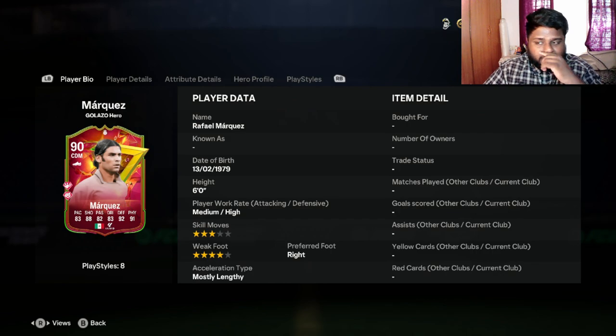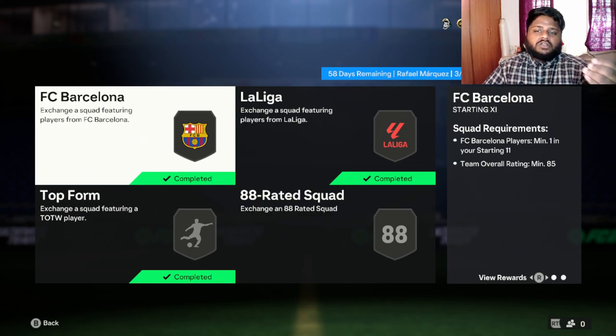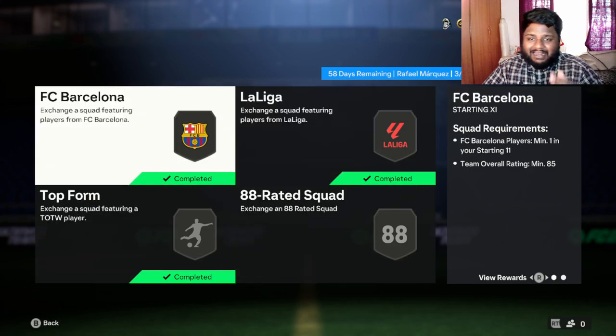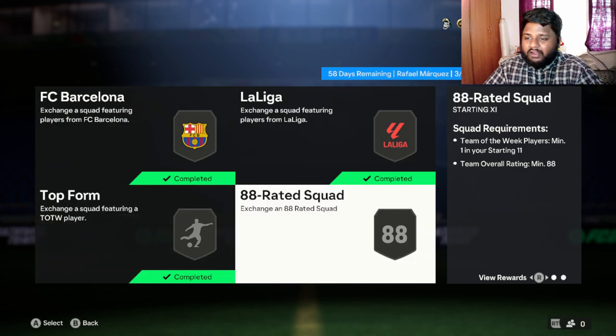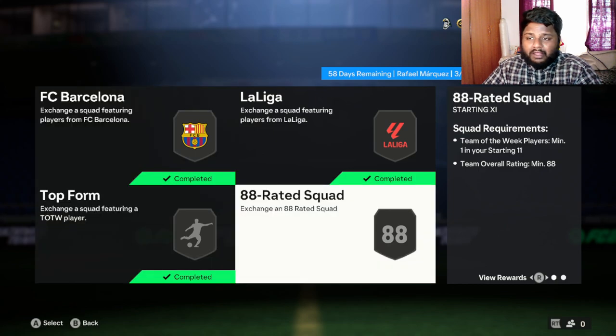To complete this SBC and get the Rafael Marquez card, you need to complete four different squads. The first is an 85-rated squad with an FC Barcelona player, the second is a La Liga player and an 86-rated squad, the third is a Team of the Week player and an 87-rated squad, and the final one is a Team of the Week player with an 88-rated squad. I think this card is actually pretty insane.